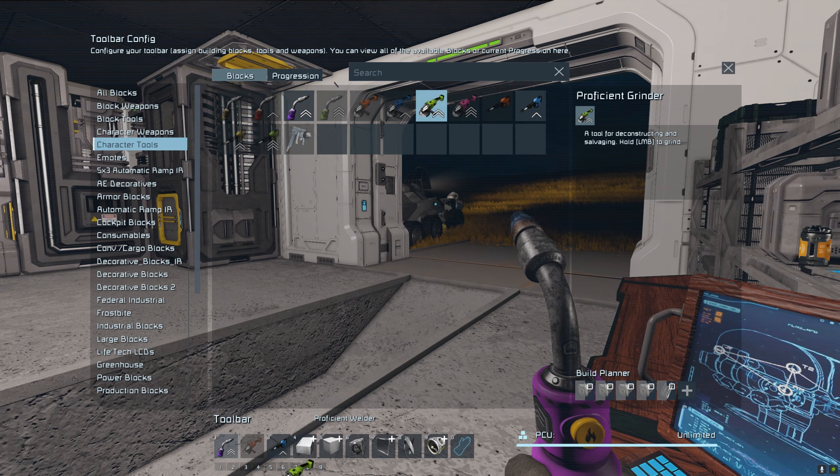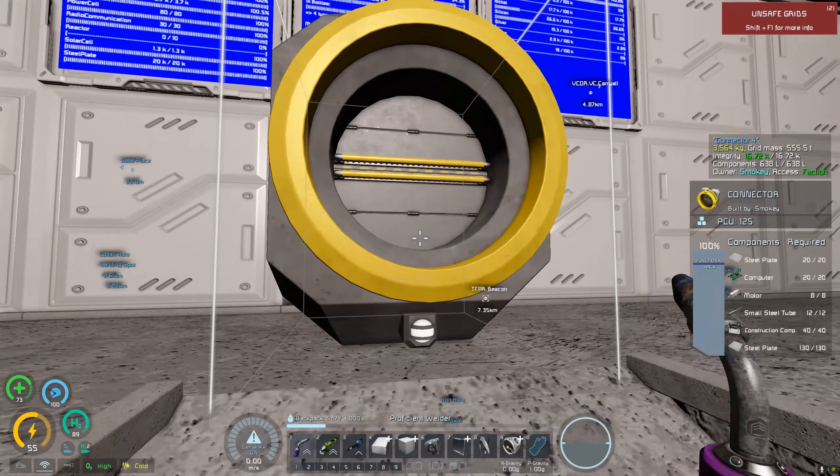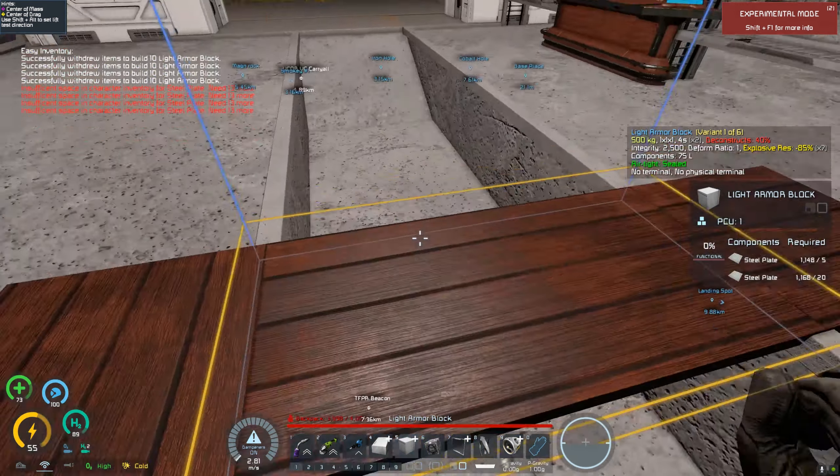Very rarely have I actually built upgraded tools - I usually find them in ships by now. But since I haven't been stealing ships, I need to build them myself. I want to grab a bunch of these blocks too.